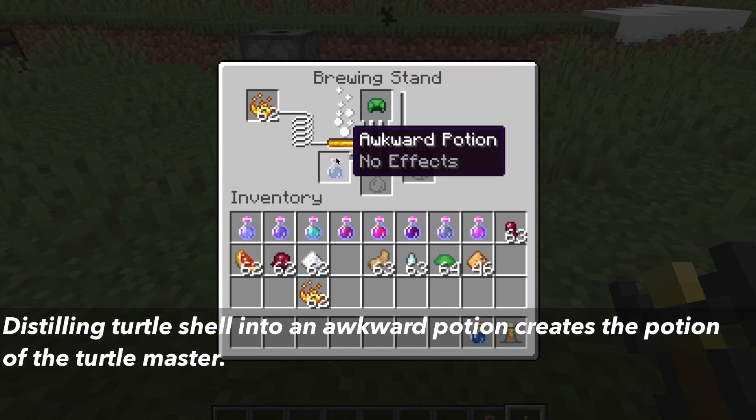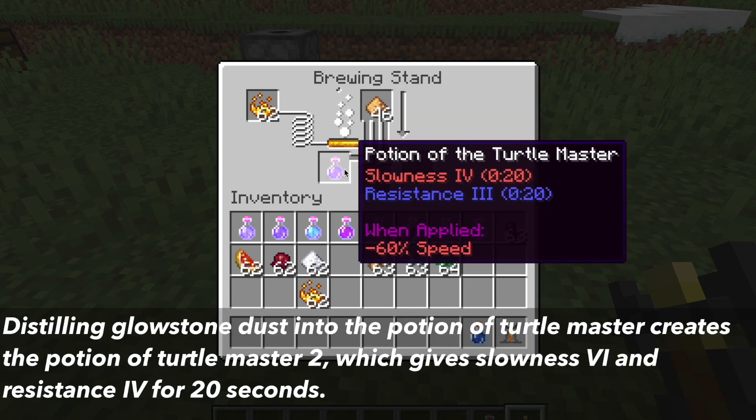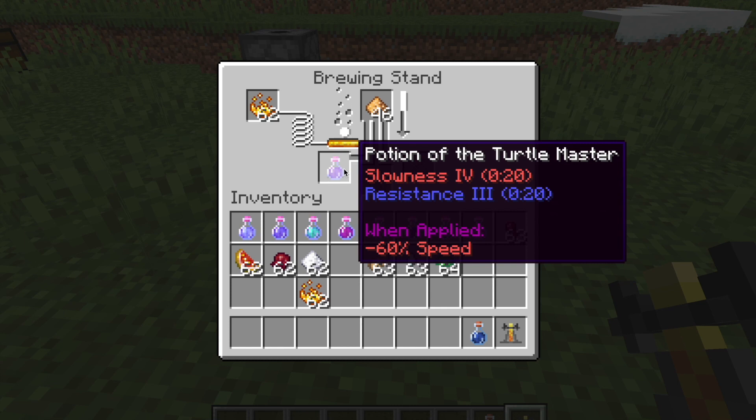The potion of regeneration 2 is ghast tears distilled into an awkward potion, then glowstone dust distilled, increasing your health by 1 every 1.2 seconds for 22 seconds. The last one is the potion of the turtle master 2, distilled into an awkward potion and then glowstone dust distilled into it. This gives slowness 6 and resistance 4 for 20 seconds. As you can see, glowstone dust is very useful when it comes to potions to increase the effects. There is a total of 9 different potions you can distill glowstone dust into to increase the potency.